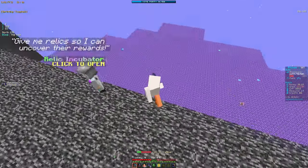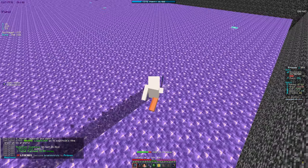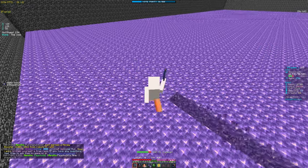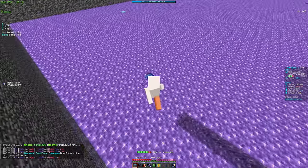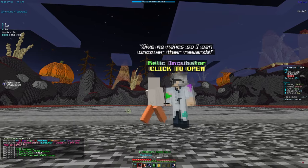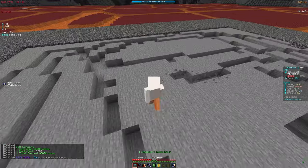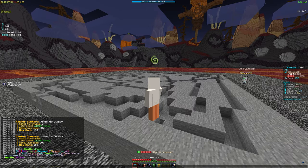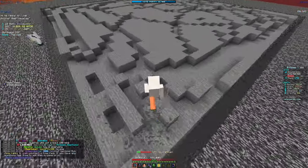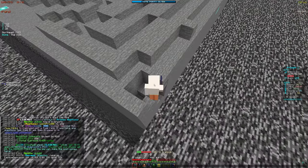Sometimes other players advertise their mines — one person had a way bigger mine with better blocks that sells for more, and you can level up faster thanks to block multipliers. It's good if you're just starting and want to level up quickly. Personally I'm staying in my own mine since a lot of people go to public ones. After selling a full 15,000-capacity backpack we made 380 million, which is insane. We had four rank ups available and used them to reach rank 155 — only a few minutes into the server.